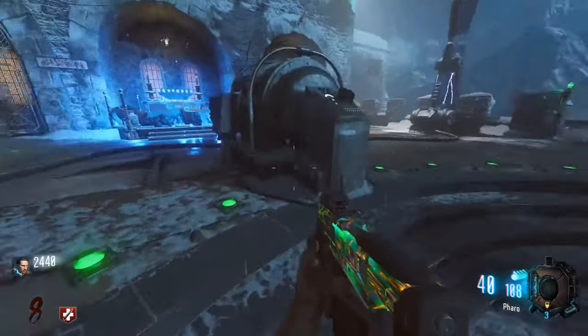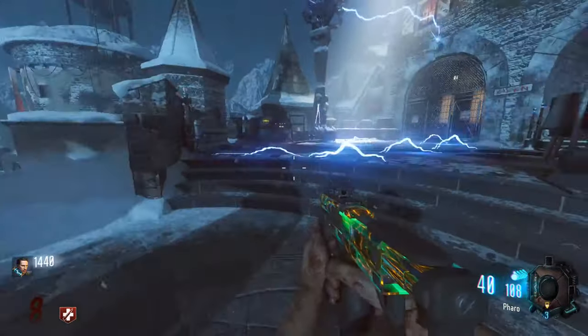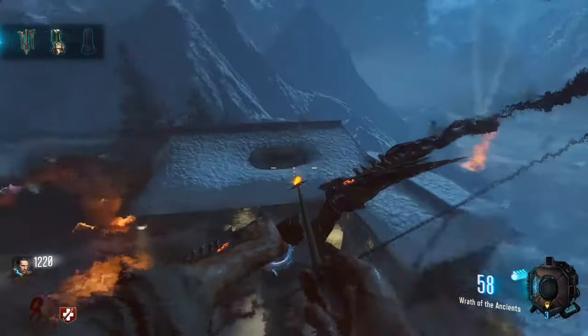For the next piece you have to come over here to the Death Ray and activate it once. Once it's finished activating, you have to go over to the little launch pad near the Kuda Wall Buy. Just hop on that and the piece will be right there in the air.